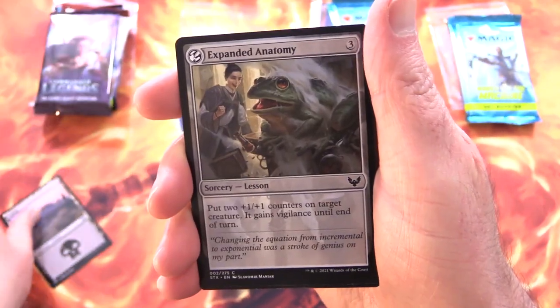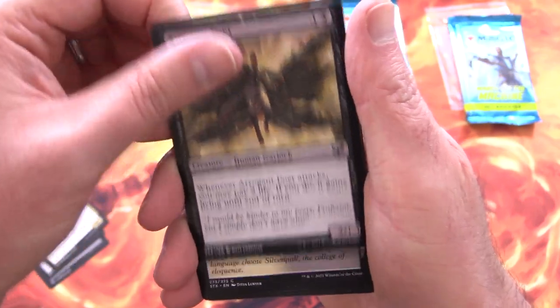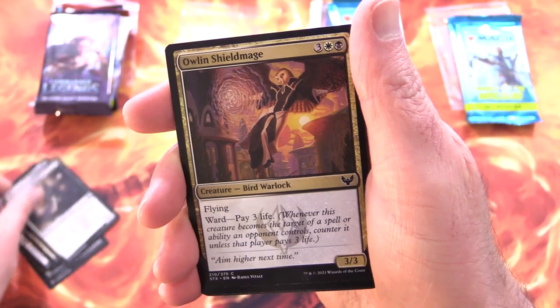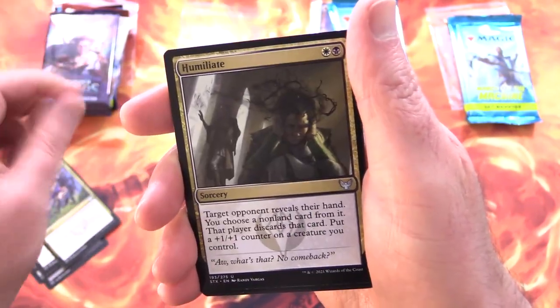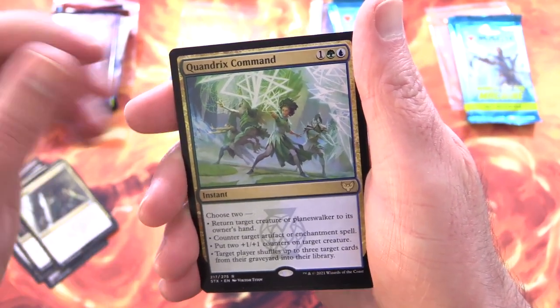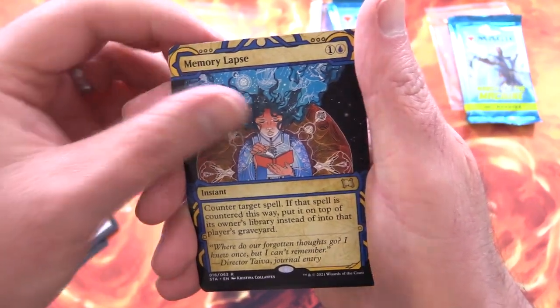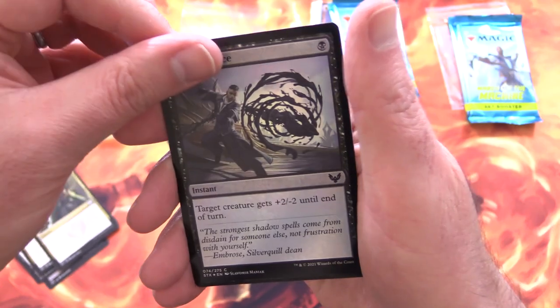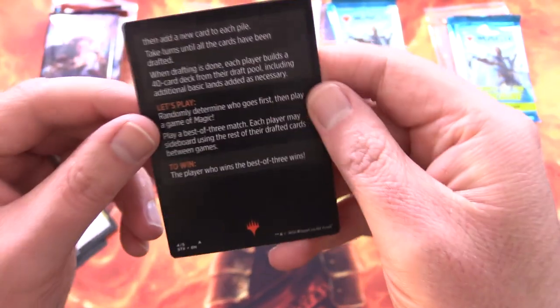We've got a Swamp, Expanded Anatomy, Spiteful Squad, Arrogant Poet, Silverquill Campus, Silverquill Pledge Mage, Owlin Shieldmage, Closing Statement, Humiliate, and Kondrix Command for the rare, followed by Memory Lapse from the Mystical Archives. Foil Lash of Malice, and a Magic Minigame — Winchester Draft.